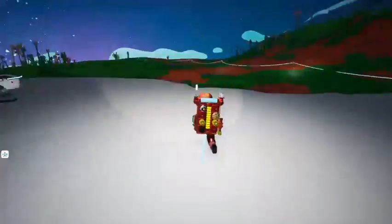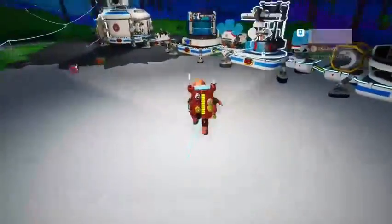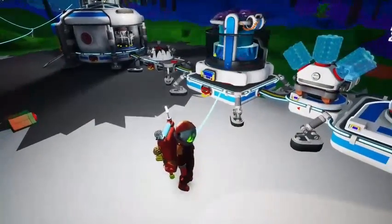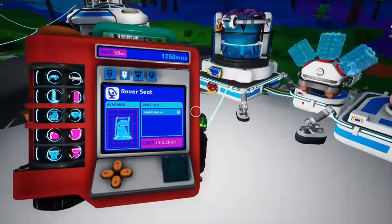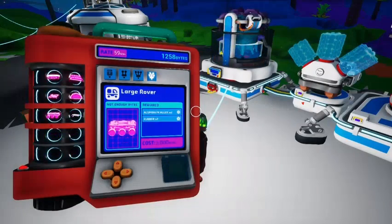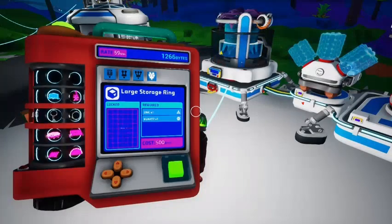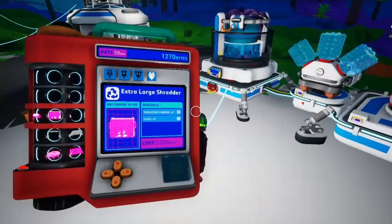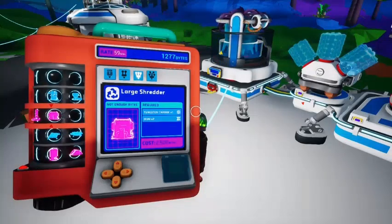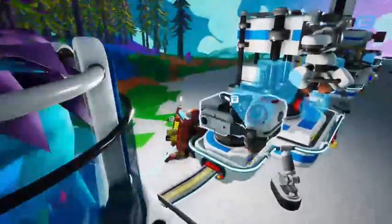In terms of base building, we definitely expanded. I did kind of expand this off camera, but we got more platforms. I do not like the large platform A's, so probably once I get a shredder I'm going to shred that. How do you get a shredder? The large shredder requires tungsten carbide and iron. Actually I might need the extra large shredder to shred platforms.